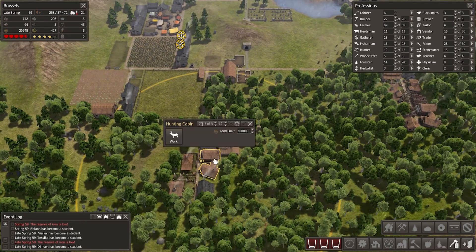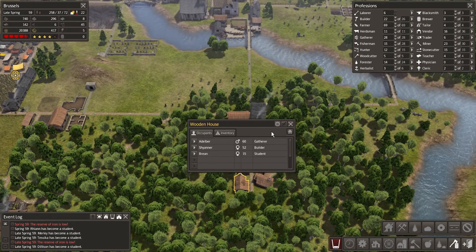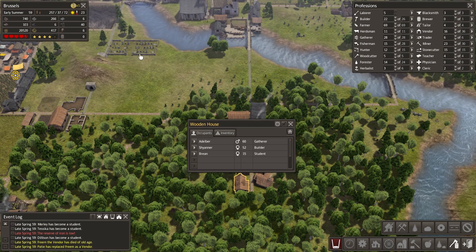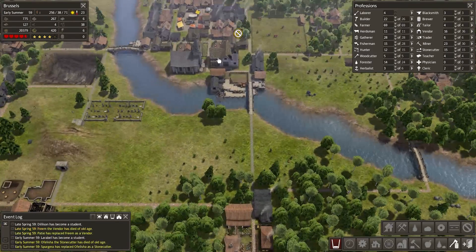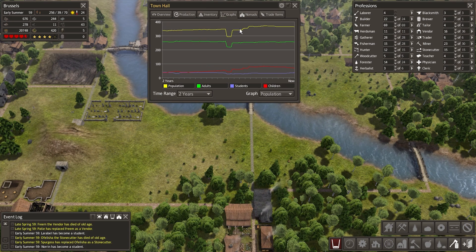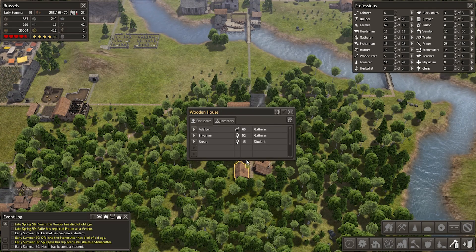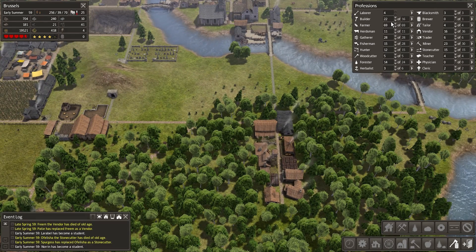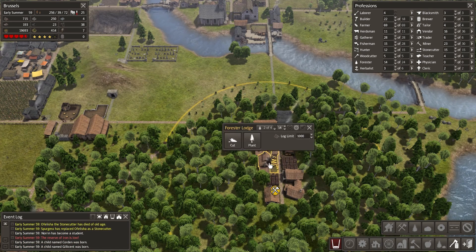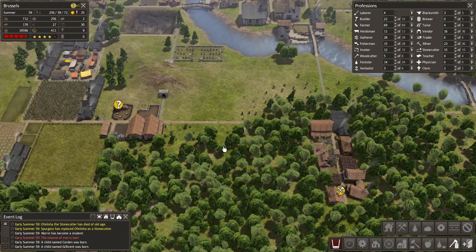These wooden houses — I might actually just go and demolish everything here to pack things in a little bit more efficiently and replace them with stone houses. Especially on the edge of the map, to make sure people don't have to walk as far to get firewood. More people dying of old age, but that's alright. Those nomads have mostly caused everything to stabilize very nicely — you can see the dip and then right back up. We're getting very close to 400 people.